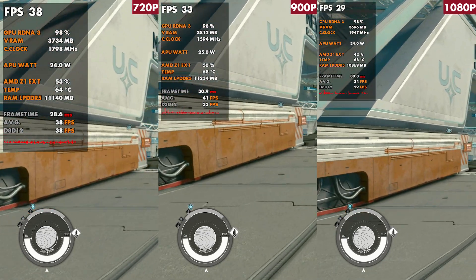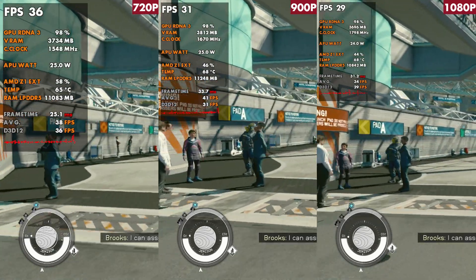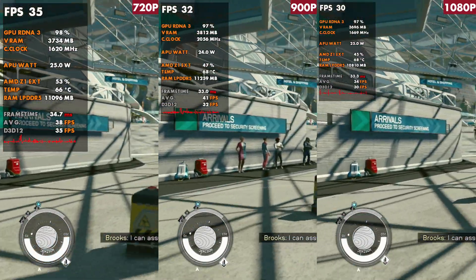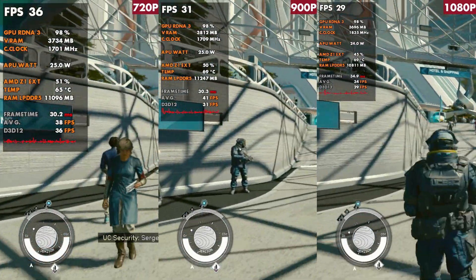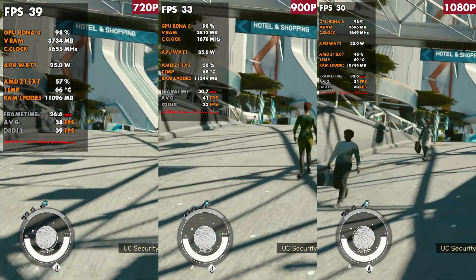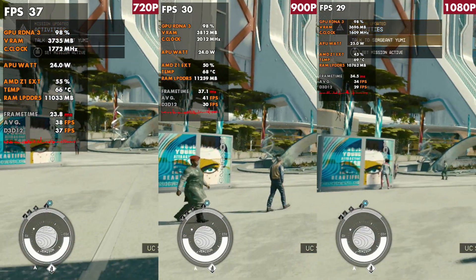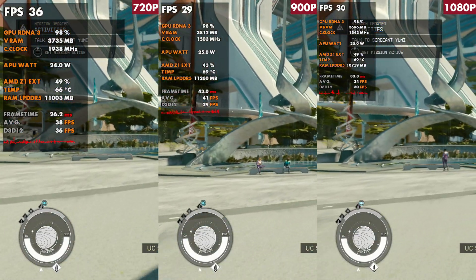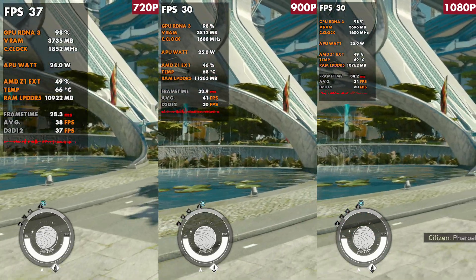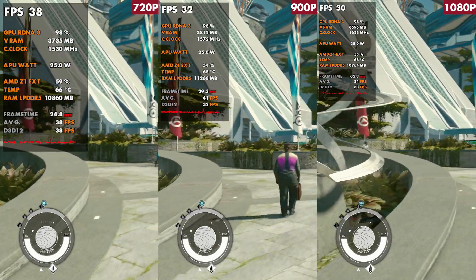Taking a stroll through New Atlantis, you'll see a varying frame rate. 1080p will dip some, but still runs better at 25 watts with 80% scale than the Steam Deck did at its 720p or 800p. 720p is holding us well above 30. If you want to go for a 30 FPS lock in this game, that's probably the resolution and settings you'd have to go for. Performance here is a little bit better than I expected.